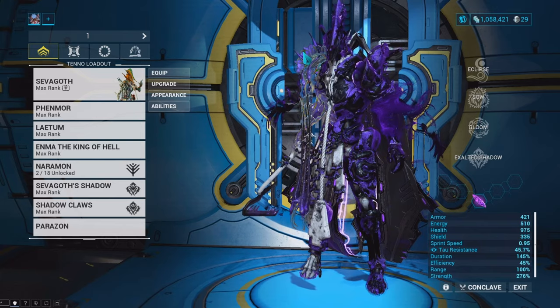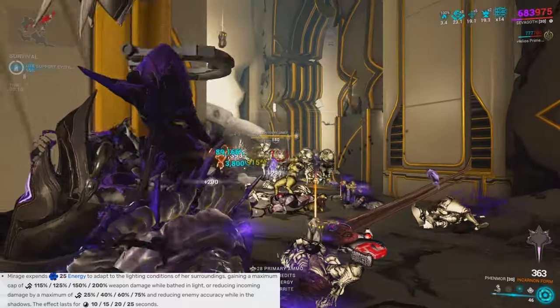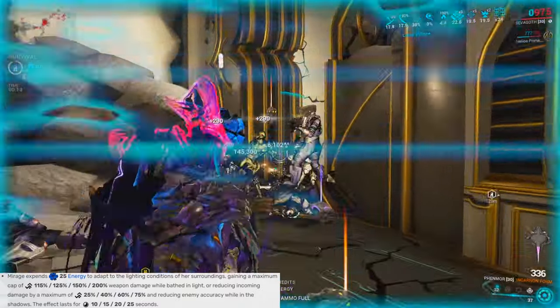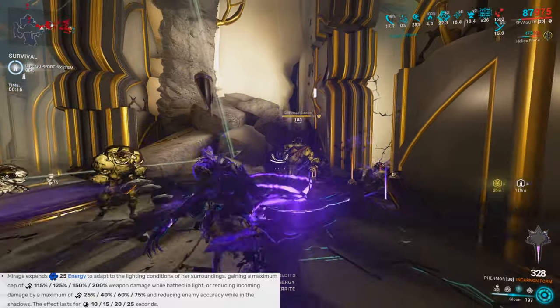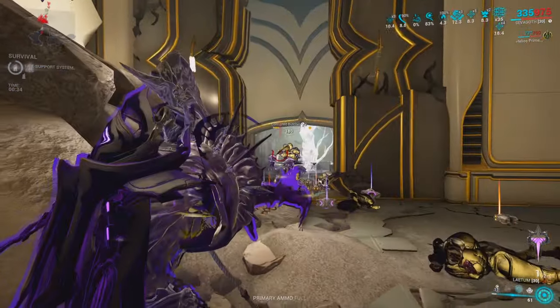His first ability is normally called Reap, but I actually went ahead and replaced Reap with the Eclipse Helminth ability. I replaced Reap with Eclipse so that I could give Sevagoth a way to damage buff his weapons, as well as boosting his damage reduction depending on the light source you're standing in.